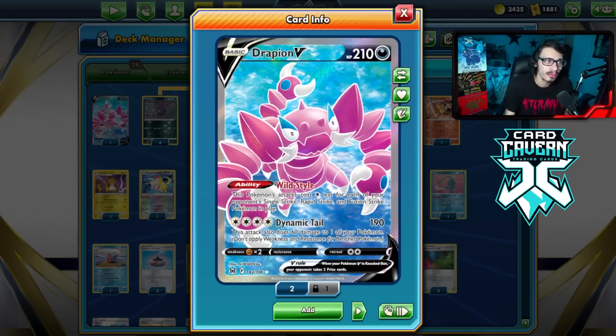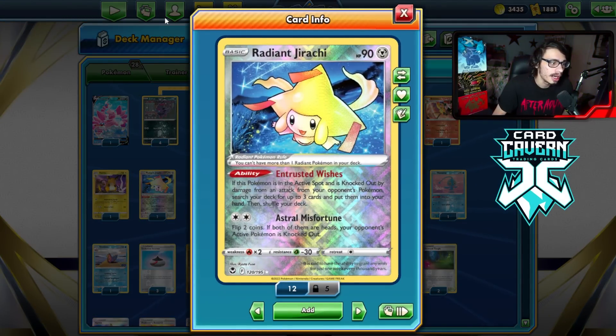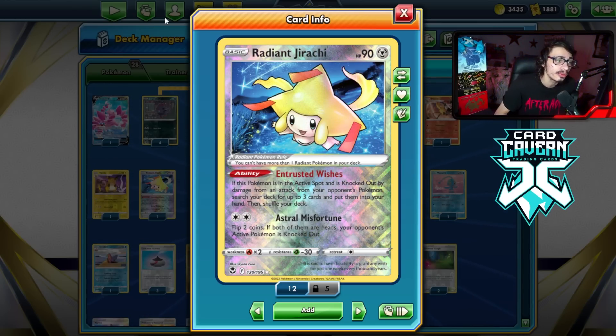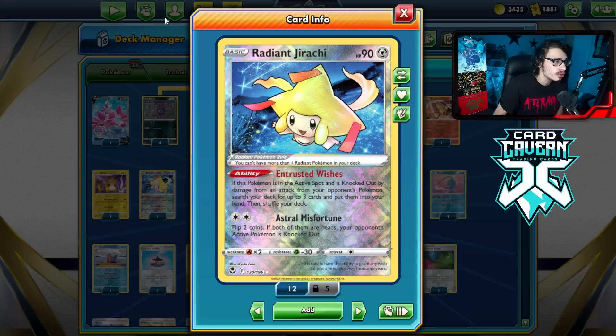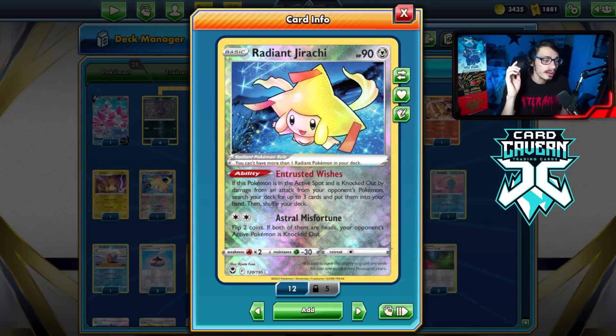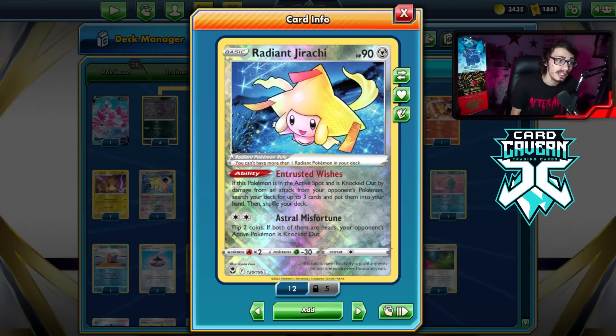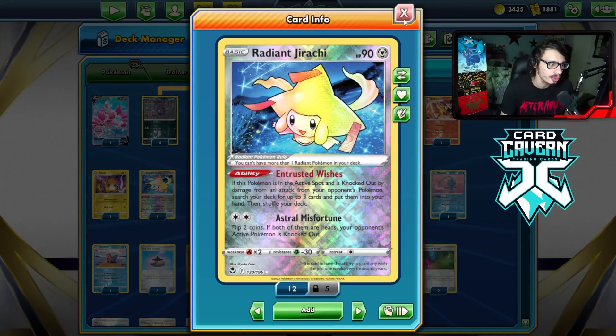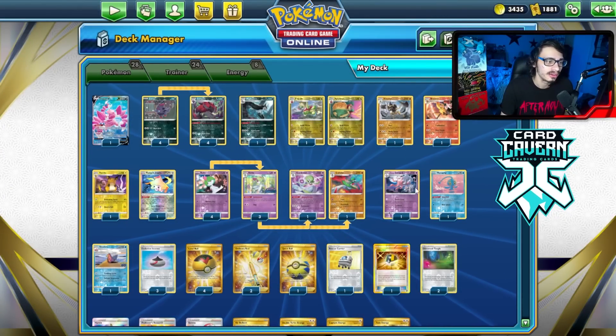There's another way we can knock out Mew — with Jirachi. Using Astral Misfortune, you can flip two coins; if both are heads, your opponent's active is KO'd. You can just Jirachi your opponent's active Mew VMAX and knock it out. Jirachi also gives extra coverage against things like Giratina Duraludon. You often get free instant KOs if you get lucky heads. Starting with Jirachi can be really good — you get easy knockouts, get a lead on the prize trade, and when it gets KO'd you get any three cards from your deck.